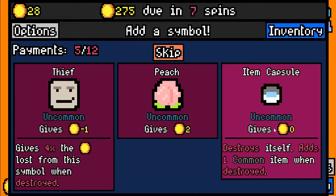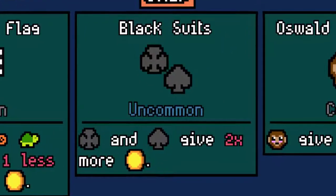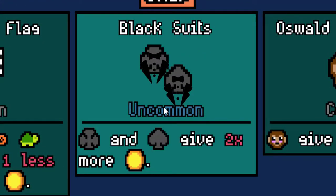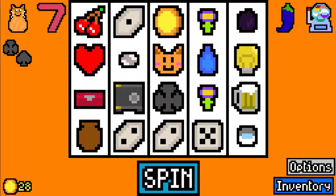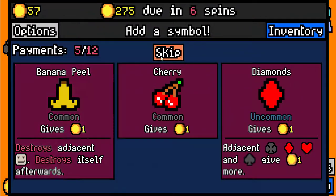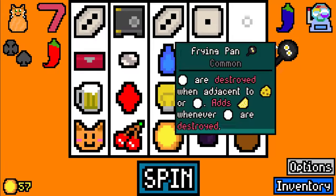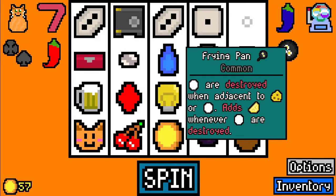We are going to take the item capsule because we can double the payout of the common items with the items we had before. And over here we are going to choose the black suits because we already have a couple of them in the deck. The item capsule already paid out and it gave us the red pepper, which I couldn't see what it actually gave. Over here we are going to take the diamond. The red pepper gives us five coins if every symbol is different, which is not really going to pay out. And the frying pan — whenever eggs are destroyed adjacent to cheese or eggs, it adds an omelette.